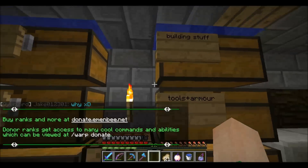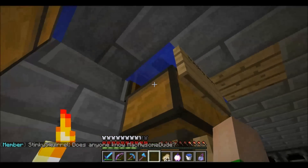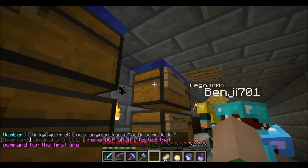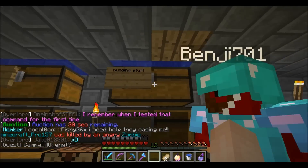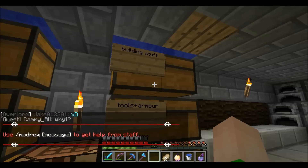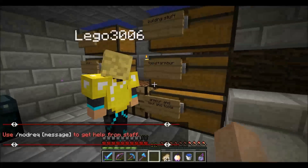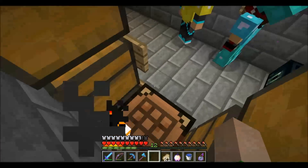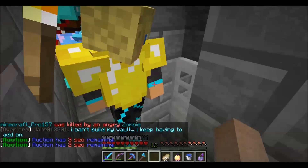Over here there's armor — leather stuff — and building supplies. There's water right above the chest, so if you blew that chest the water would pour down. If you're using a creeper egg and you blow the top chest, the water rushes down and blocks access to the other chests. One creeper would probably take out everything if placed right up here.